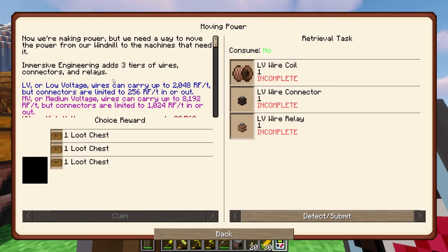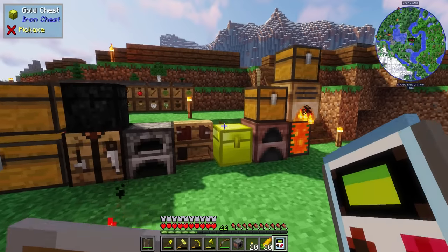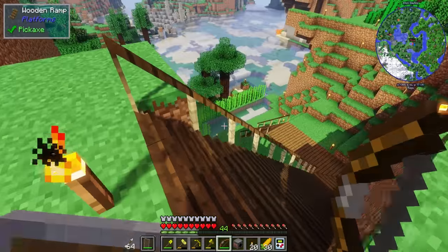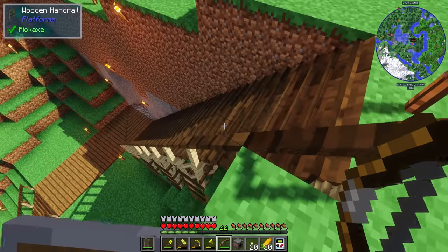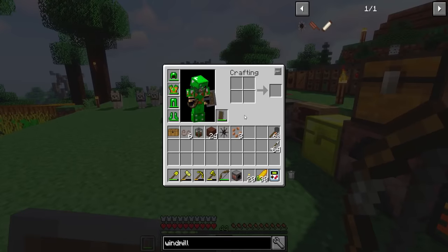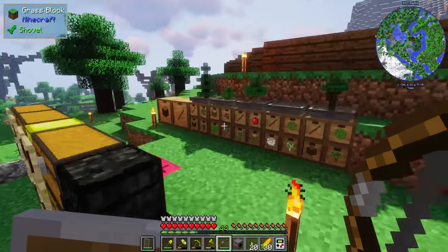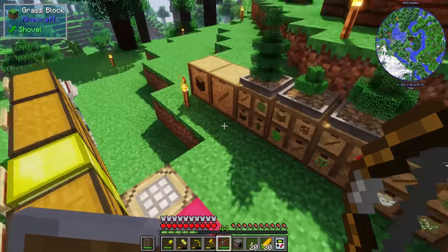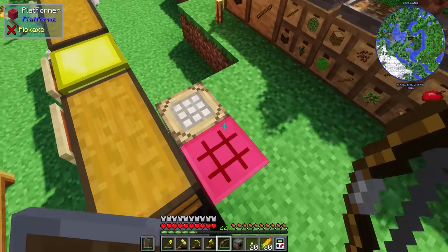Moving power — now we're making power, but it might help if I actually pick a spot for this and get some structure going. So maybe I take a look at my options. I think I've got a bunch of treated wood left. I might take a look at what my options are for building up this platform, then get the windmill built.